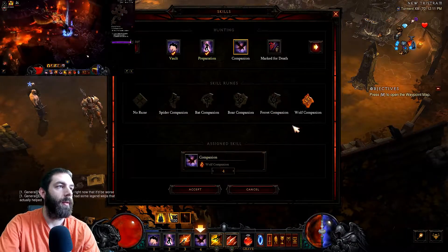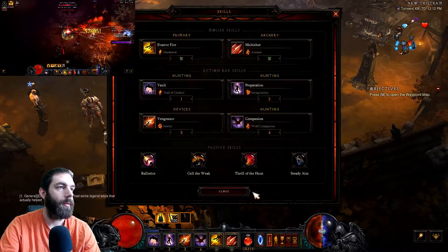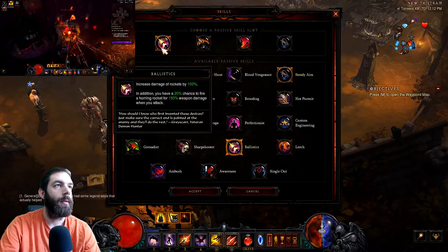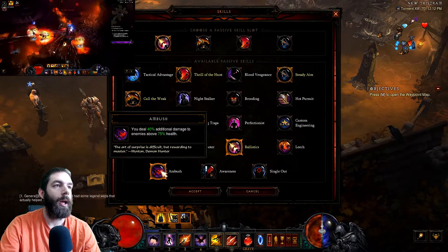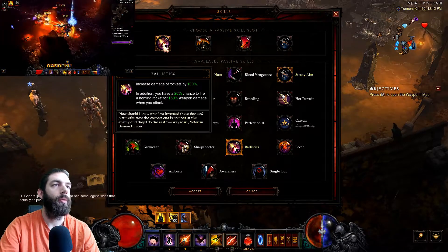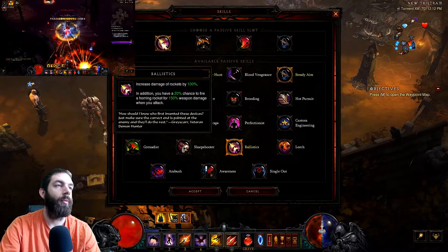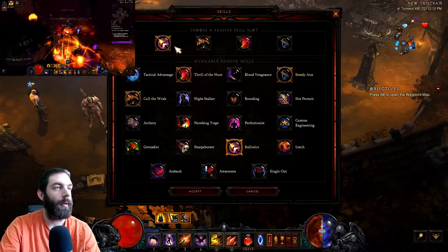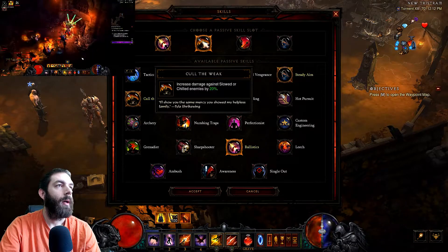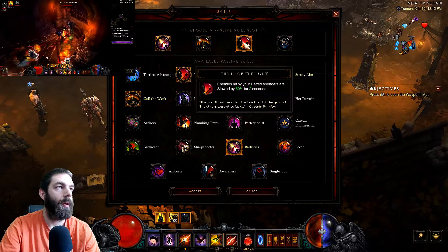Companion with Wolf Companion — the wolf increases your damage, and the active ability increases your damage by 15%. For passives, if you have Hellfire Amulets try to have Ambush on them — I've got Ambush on both of mine. Ballistics is another passive, unless you're running the physical build; it increases the damage of your rockets by 100% and also grants an additional rocket. Cull the Weak increases damage against slowed or chilled enemies, and Thrill of the Hunt slows enemies.